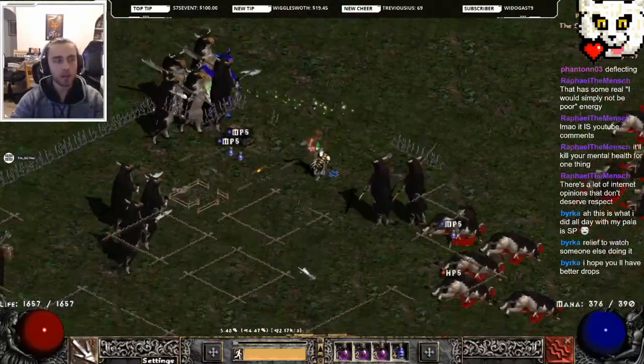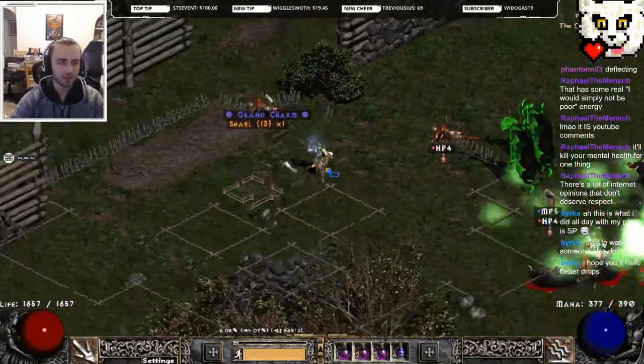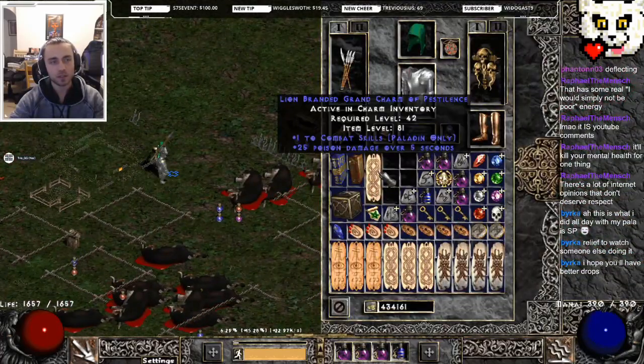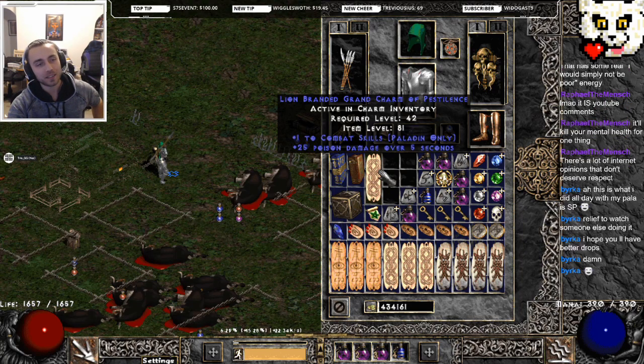We hope I have better drops. We've gotten a Hellsire, a bunch of Worldstone shards, a bunch of attempts at rare circlets - like four or five rare circlets. Gotten three skillers. That was weird timing. Look at that - we got three skillers. You just have to will it into existence.